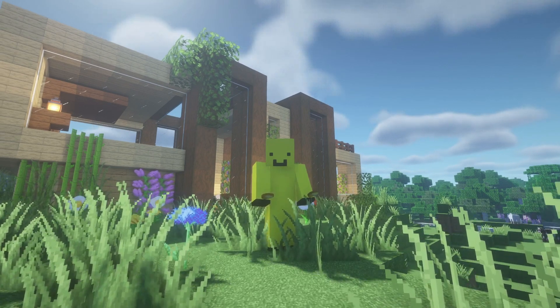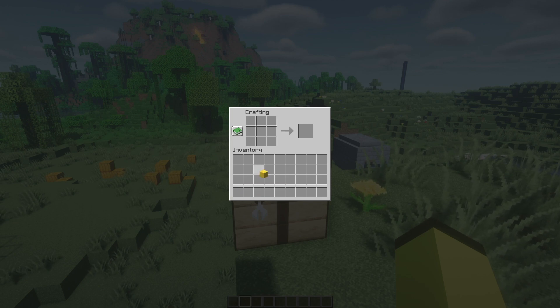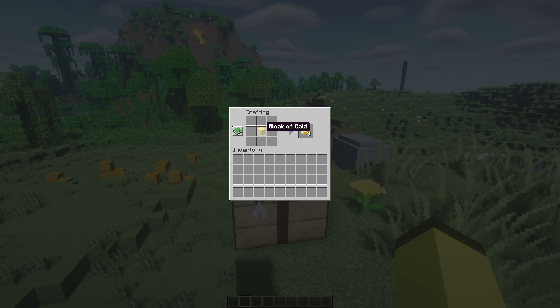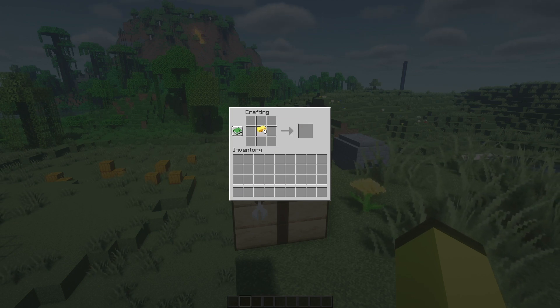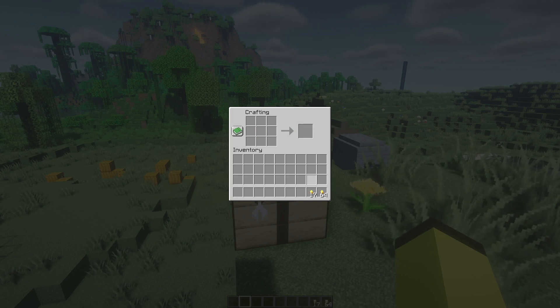This is how many golden nuggets your Minecraft player can hold. If you take a block of gold in Minecraft and place it in a crafting table, you get 9 gold ingots, and then you can turn those 9 gold ingots into 81 gold nuggets. So this is how we're going to carry millions of these golden nuggets.